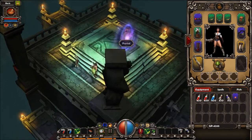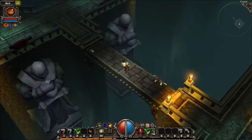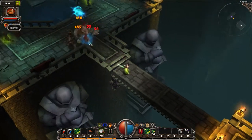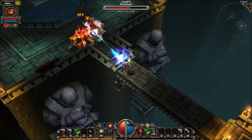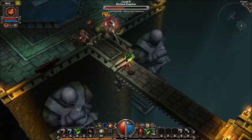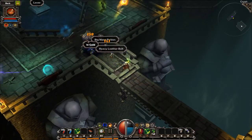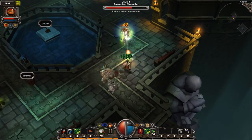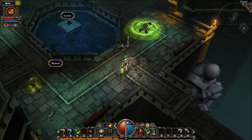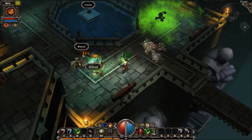These map scrolls basically put us into new locations, somewhat randomly generated. It's kind of like a side dungeon which you gain entrance to. In this case it's one where I'm already getting slightly stronger potions, so that's interesting.